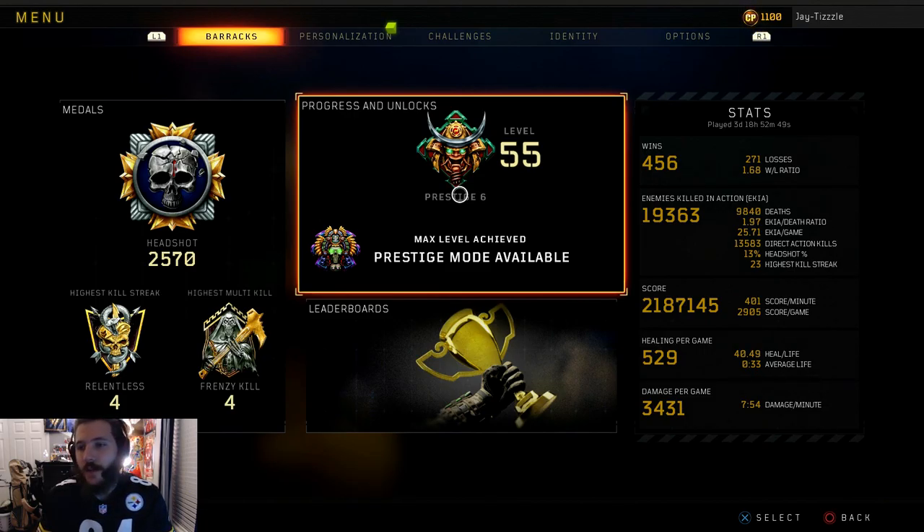We have 25.71 eliminations per game, 13,583 direct action kills, 13% headshot ratio, and a 23 highest kill streak. Score per game is about 3,000. Healing per game is 529, heal per life is 40.49, and the average life is 33 seconds which has gone down. Damage per game we have 3,431.